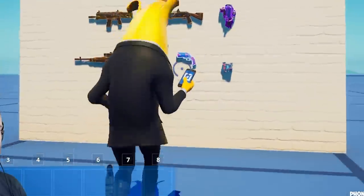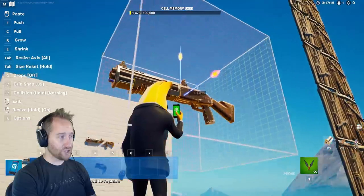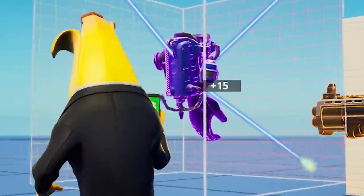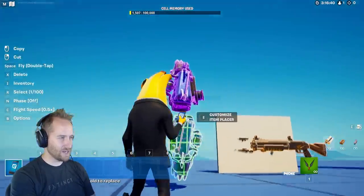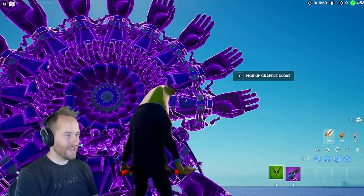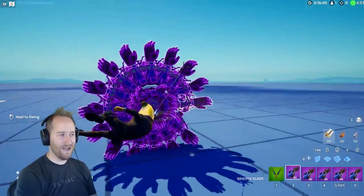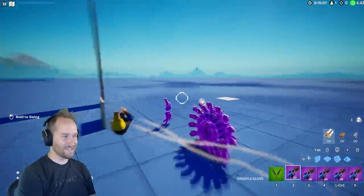One cool thing about the item placer is you can resize the gun. Look how big this can get — that's massive. If you ever wanted a close look at any of these items, this is how you do it. You can even do a circle trick on it. In-game you can run up and pick up any of these items, and now we can grapple around with the grapple gloves. Who knew you'd ever be grappling around grapple gloves? This is absolutely amazing.